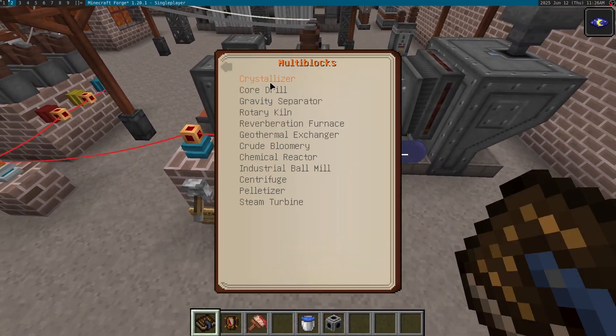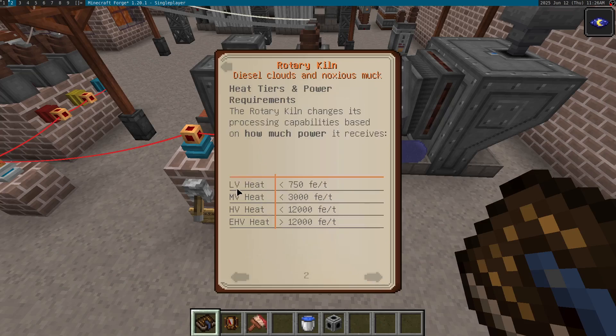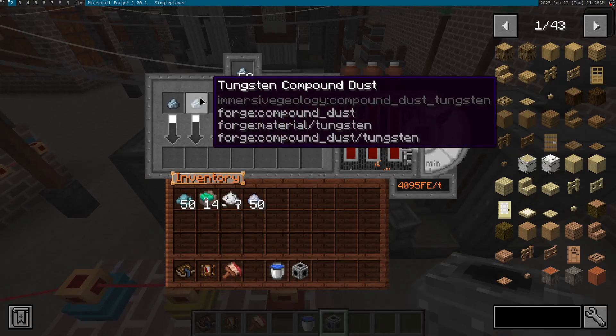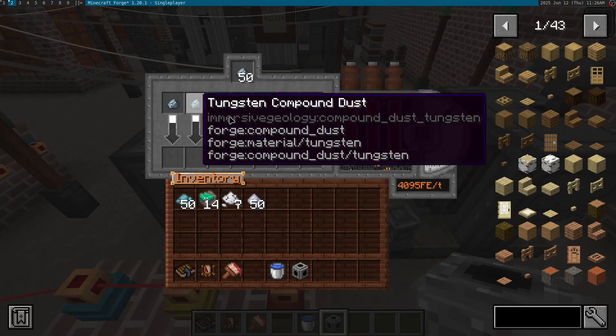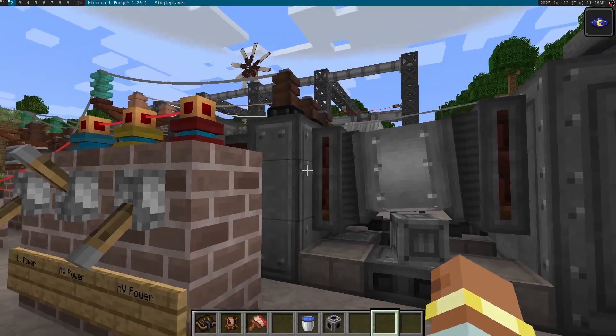If you look in the manual, you'll find the rotary kiln will have a new table showing you the different levels of heat that correlate to the amount of power you provide it. We're currently providing it over 3,000 FE a tick, which lands it in the HV tier. However, because the tungsten compound requires MV heat, we aren't actually able to process. So I will just turn the HV power off and turn the MV power on.